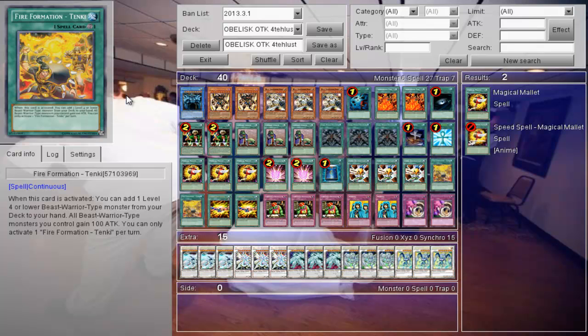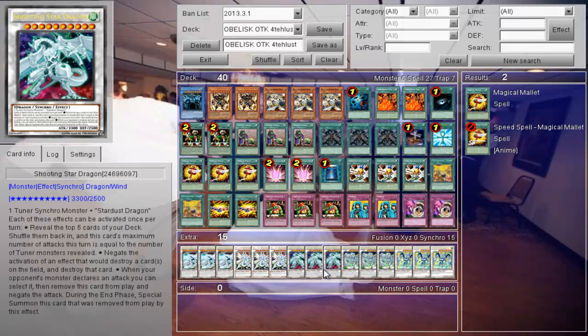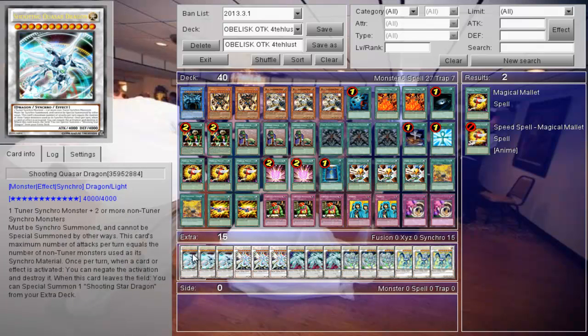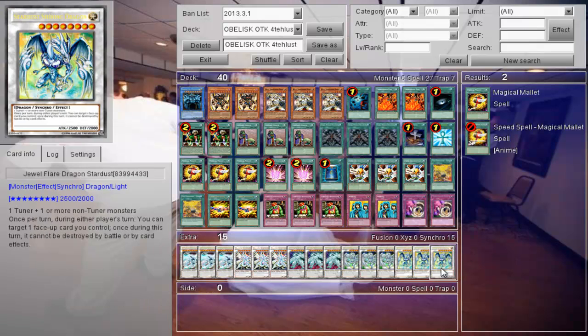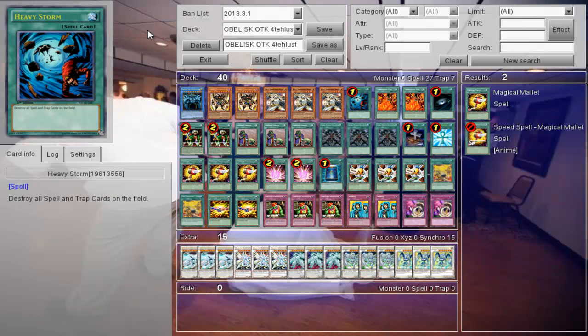We're going to start with the extra deck. You're going to want to put all these Stardust cards in here because Quasar is the best card ever — I can summon three in one turn, always. But really, the extra deck doesn't matter and you can have whatever you want in here. Maybe toss a Gustav Max or two in here or something like that.